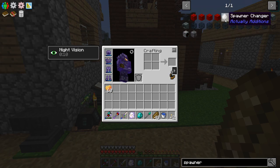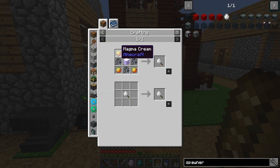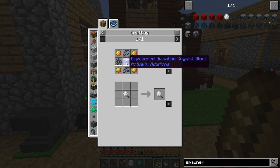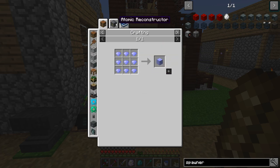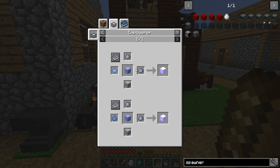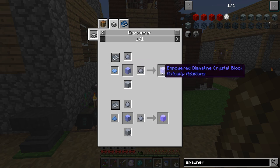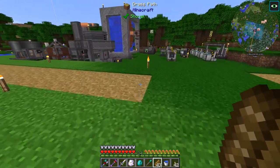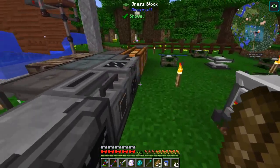So to do this spawner changer, we're going to need some magma cream, which is easy. We're going to need spawner shards — we have to break a spawner to get each spawner shard; we have one right now from when we broke the silverfish spawner. And then we also need a block of diamond. We put a block of diamond in front of our laser to get this crystal block, and then we put that on the empowerer and empower it. So it's nine diamonds, four spawners that are broken, and four magma cream.